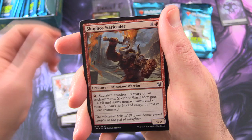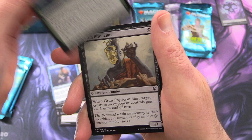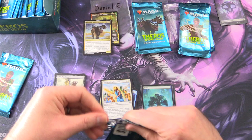And the commons — Wings of Hubris, Skophos War Leader, Satessan Skirmisher, Captivating Unicorn, Briar Giant, Omen of the Forge, Indomitable Will, Chain of Memory, Omen of the Hunt, and Grim Physician.